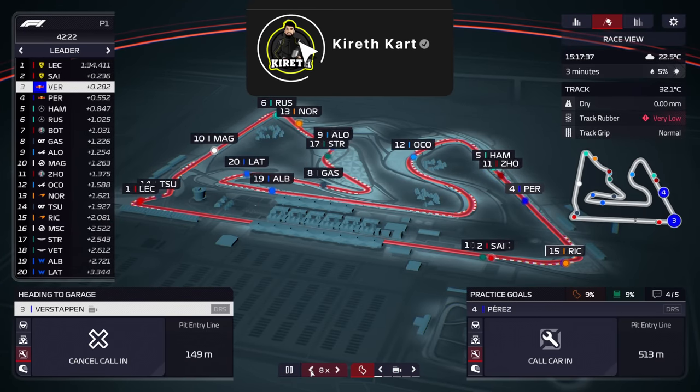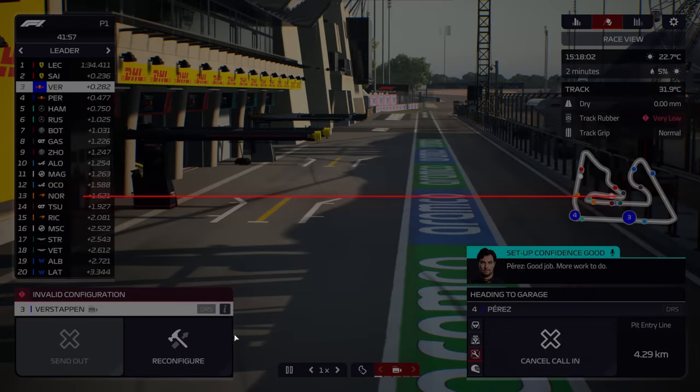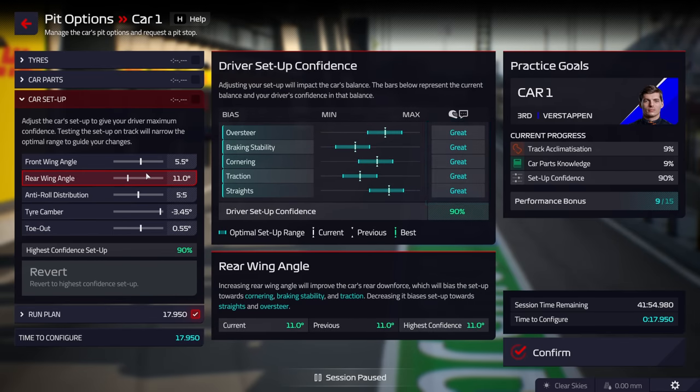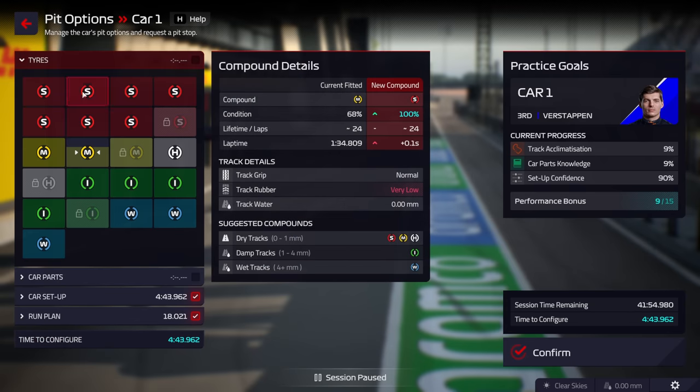If you're enjoying this video please take a moment to like and subscribe if you want to see more F1 Manager content. Here is the feedback from Verstappen — he's already at 90% confidence with the setup. We did a good job of guessing where to put the markers. Because this is the only feedback we've got so far, the current markers are the same as the previous and the best. As we move on it's very important to track current, previous, and best — we're going to adjust according to those.